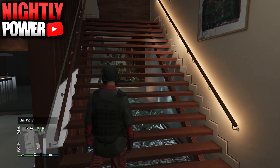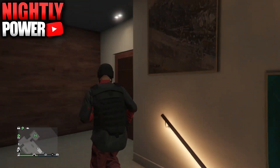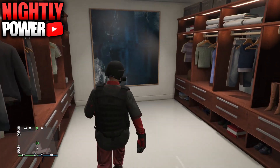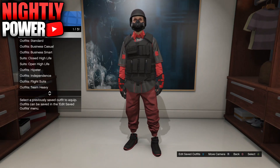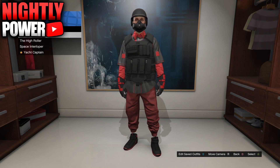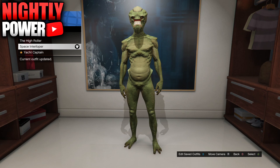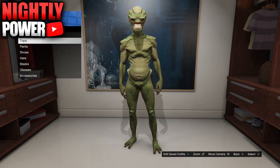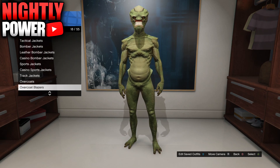For this next invisible body part glitch, I'll be showing you guys how to get an invisible crotch. Make your way over to your wardrobe in your apartment and equip the alien outfit called the Space Interlooper. If you don't have this outfit already, you unlock it by collecting all 10 movie props around the map. Once you have the outfit equipped, go to tops, select special tops, and select arcade. Then just choose any t-shirt and you should have an invisible crotch.